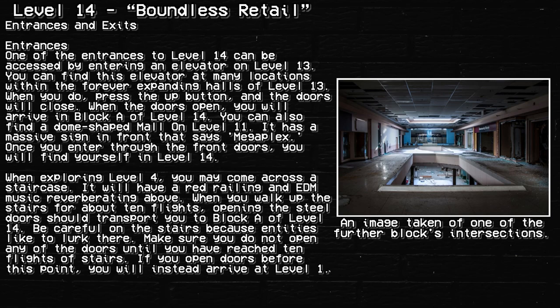Entrances and Exits. Entrances: One of the entrances to Level 14 can be accessed by entering an elevator on Level 13. You can find this elevator at many locations within the forever-expanding halls of Level 13. When you do, press the up button and the doors will close. When the doors open, you will arrive in Block A of Level 14.